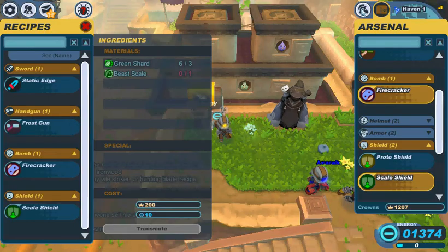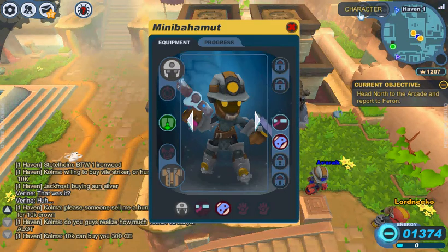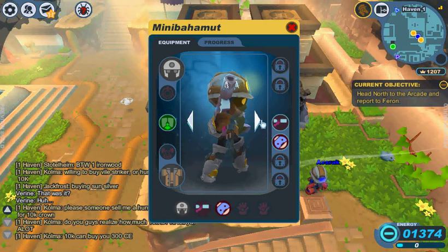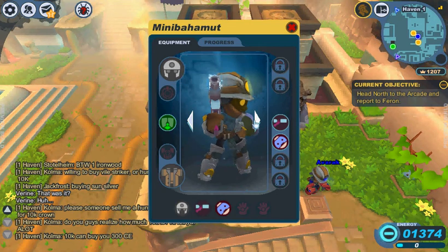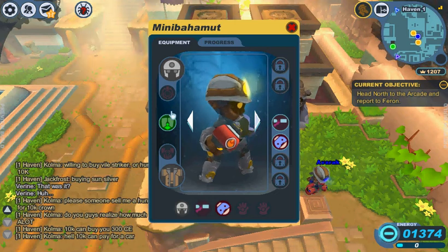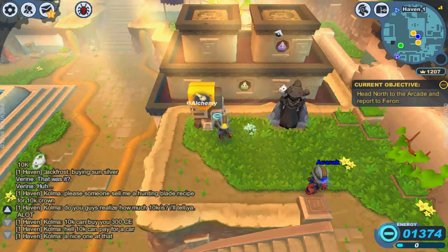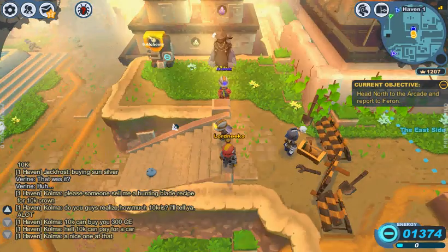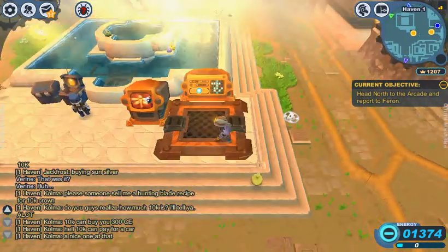Let's have a look at my character now. That's the frost gun — I doubt you can see it, but it's got icicles off the end, so it's a nice touch. And then we have a bomb with a flame symbol on it. And there's my new shield.